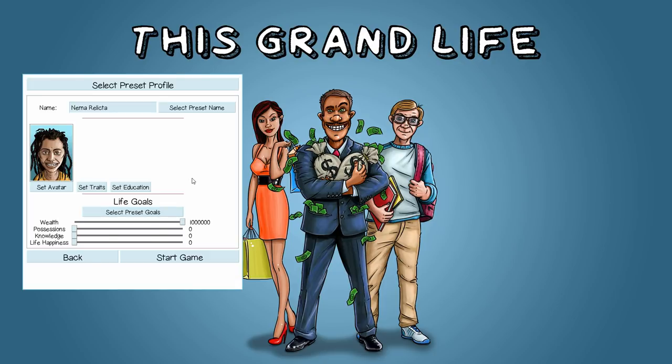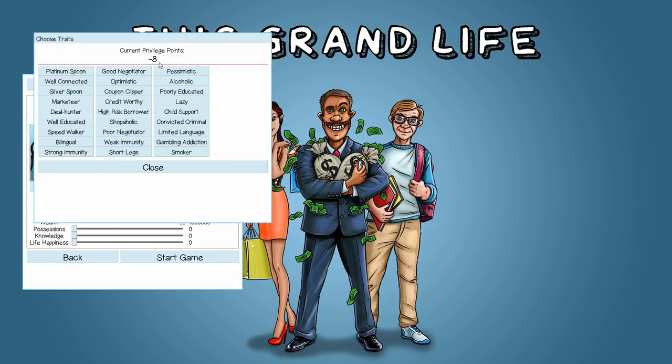We are at negative eight privilege points and cannot begin until we're back at zero. We're loading on the negatives. A couple of traits I've decided on: 'Limited Language' — finding a good job is much harder when you don't speak the local language well. Nema speaks like the farmer from Hot Fuzz; you can barely understand her. She was probably never taught to speak properly, having been born behind a dumpster.